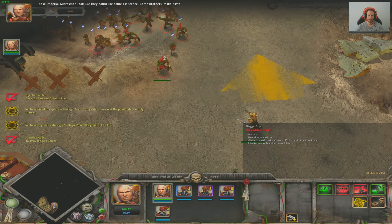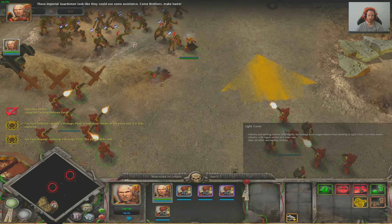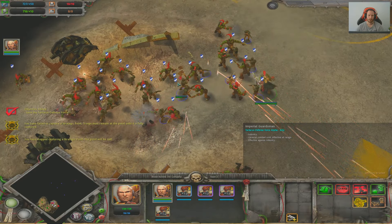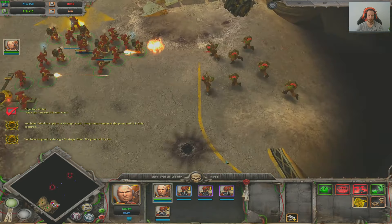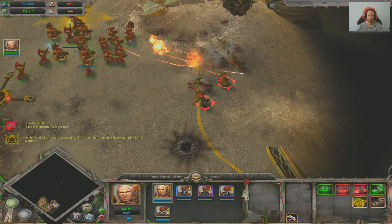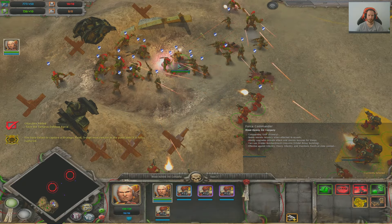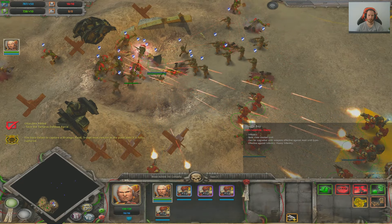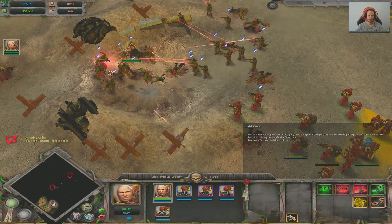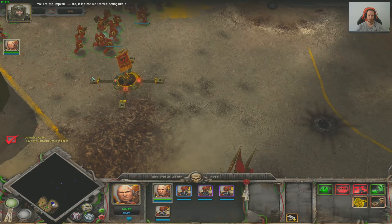The cover system in Dawn of War allows units to take shelter behind environmental objects such as walls, buildings, and terrain features. Units in cover receive defensive bonuses, making them harder to hit and reducing the damage they take from enemy attacks. Utilizing cover effectively is crucial for protecting your units and gaining an advantage over your opponents. Strategic positioning and terrain analysis play a significant role in determining the outcome of battles, as you must balance offense and defense while maneuvering your forces across the battlefield.